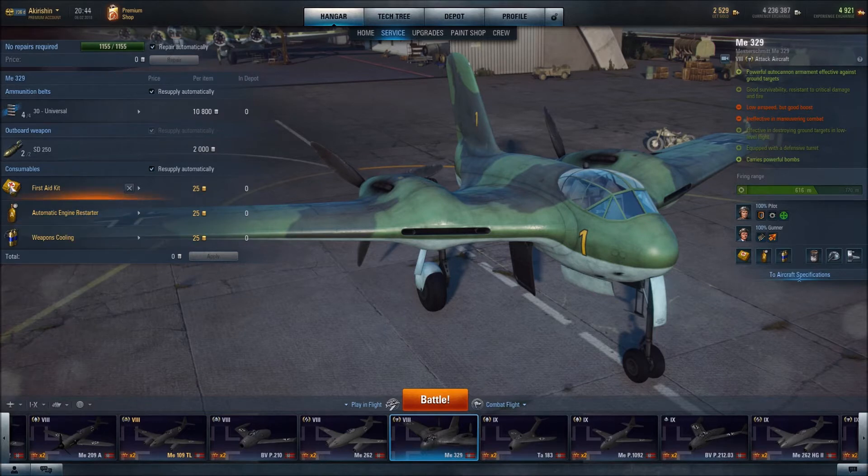In terms of consumables, I have gone with the first aid kit to get our pilot or our rear gunner back in shape if need be, because obviously if a fighter gets behind our aircraft and is shooting at us, it's the gunner who may take it on the chin. Also, as we are often flying at the treetops, the last thing you want is your engine knocked out — at low altitude you don't have time to restart an engine. So having the automatic engine restarter is very useful.